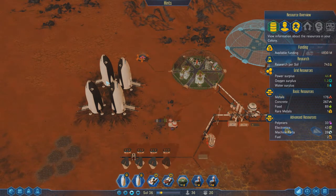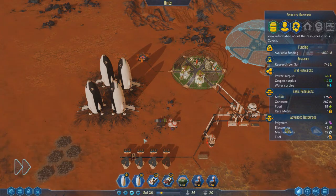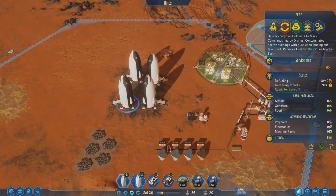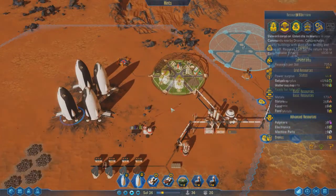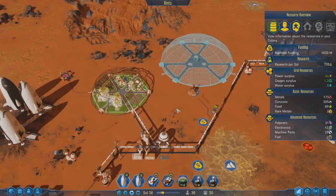Found out this guy's the radio host for Red Frontier, which I'm loving. And we're starting to get to the point where we can export our rare metals to Earth, which is going to be great. That'll give us some good income.